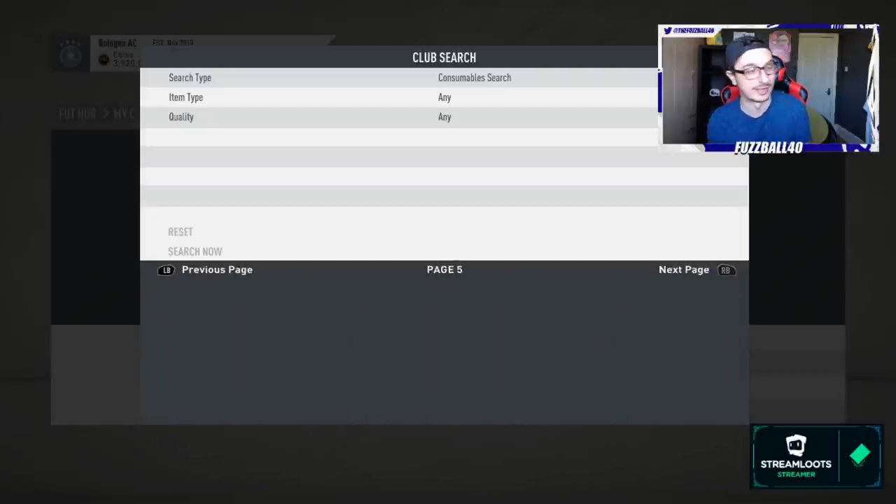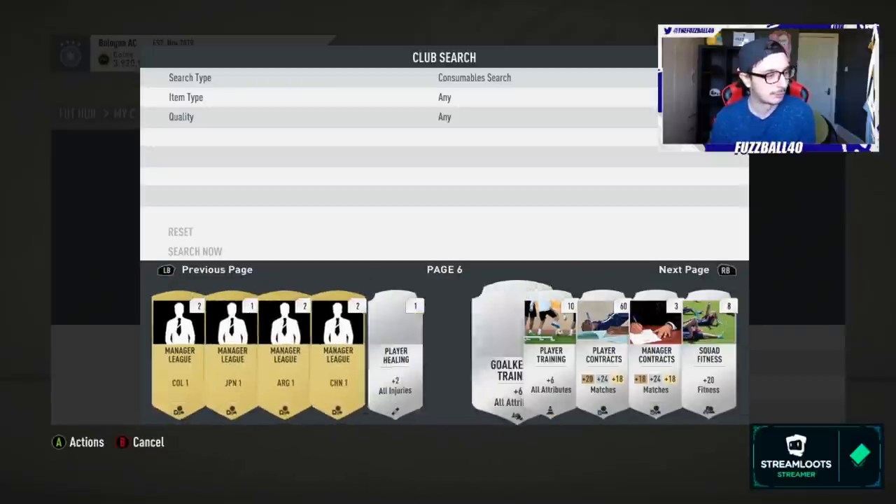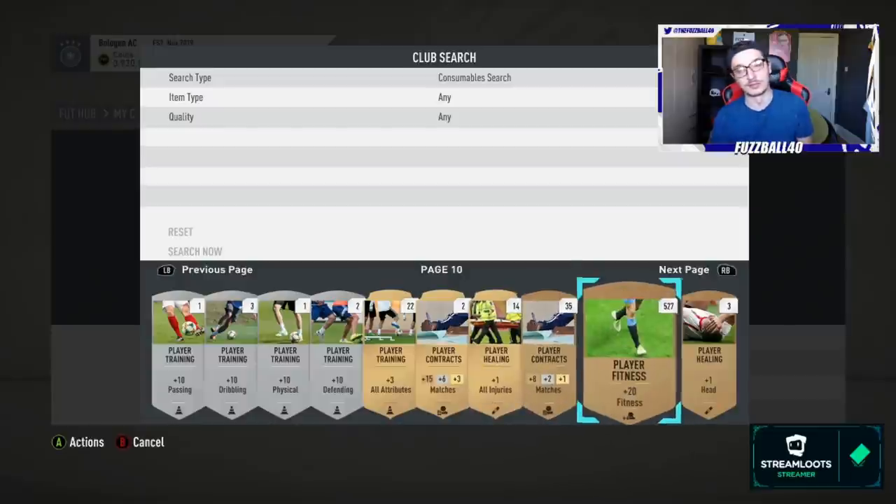I've got anchors that can be sold for quite a bit, loads of random manager leagues, attribute cards, squad fitnesses. Down in the bronzes we've got 527 player fitnesses — I can list these at 200 coins a pop, so that alone is a hundred thousand coins just sitting in the club. This weekend league coming up I really need to think about clearing out a lot of the crap in this club.